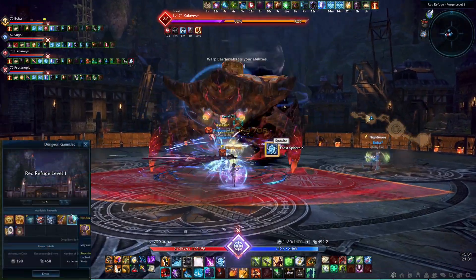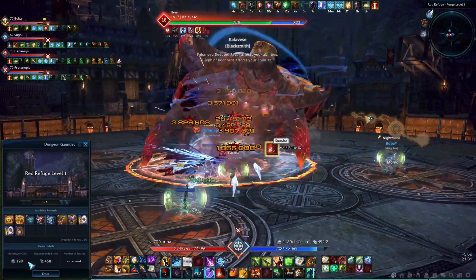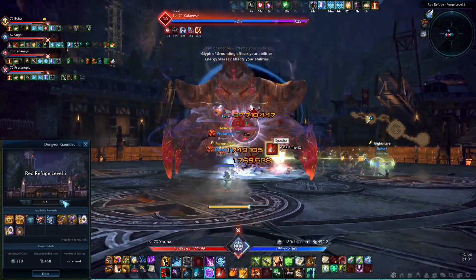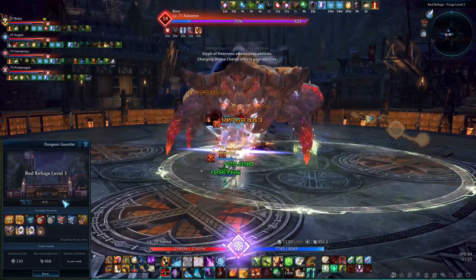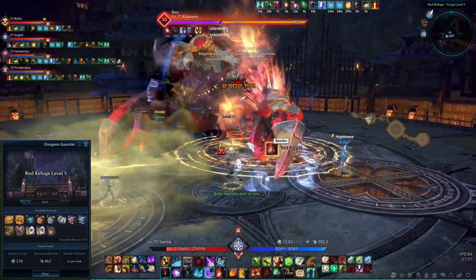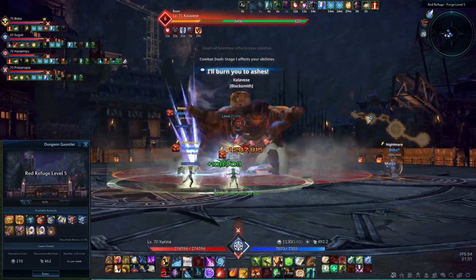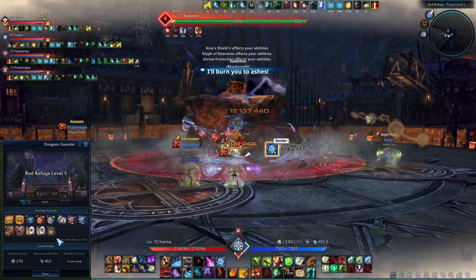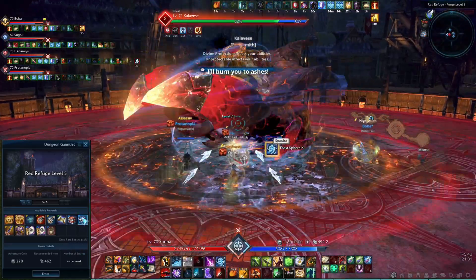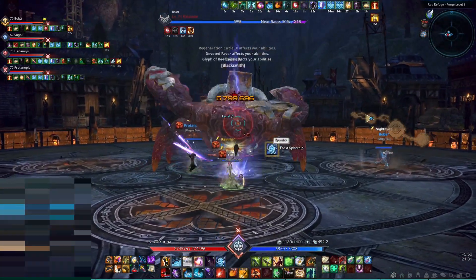Each difficulty has a recommended eye level and there's a drop rate bonus which increases with the difficulty. The adventure coin cost also goes up though. For the new versions of Akalov Quarantine and Red Refuge there is a weekly limit of 10 entries without, and 20 with club membership. There is no entry limit for the Dracon Arena, Vellix Sanctuary, and Training Ground Dungeon Gauntlets.